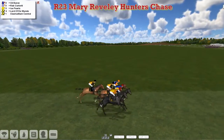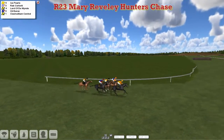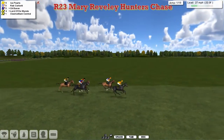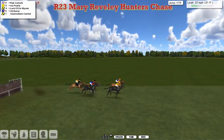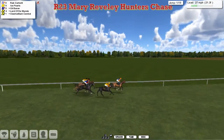And away they go. On the outside, Ice Pearls for Obi-Wan has quickly gone to the front from Rab Corbett for Alex Cherry. Then comes Lord of the Wind by Padraig Hogan, who's starting to have a good season at the moment — he's had a lot of winners recently. Oil Baron on that one's outside and Clash Williams Central at the back of the field. Bad jump, bad mistake in the front by Ice Pearls has allowed Rab Corbett to pass him. And it's Rab Corbett, who's hard-held, doesn't really want to be in the front.